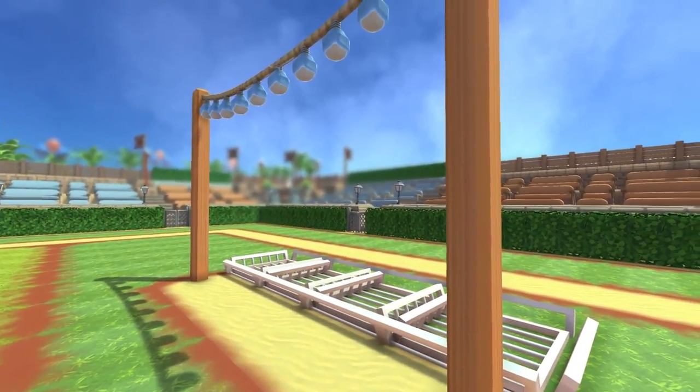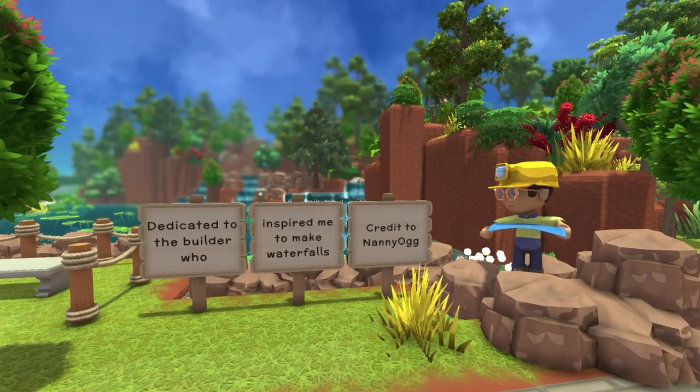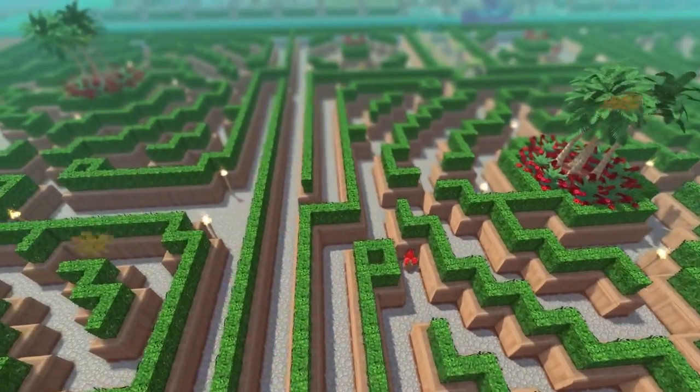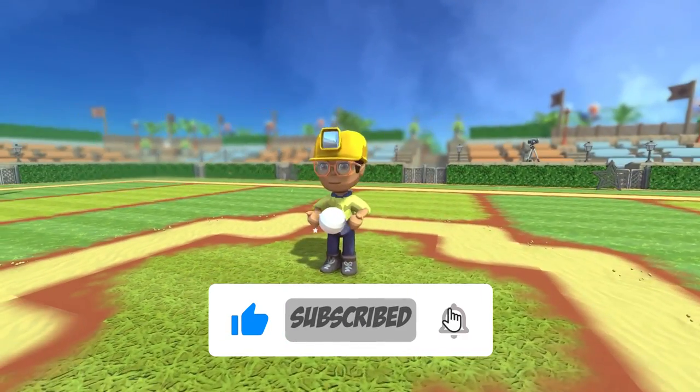And lastly for tip number one: inspiration. Inspiration comes from everywhere and anywhere. It can come from real life, other games you play, the Dinkum Discord community or your favorite content creators — shameless plug. The world is your pearl, you just have to be willing to take it.